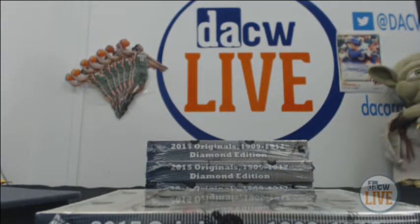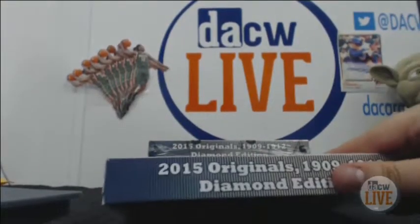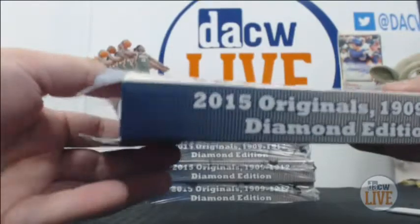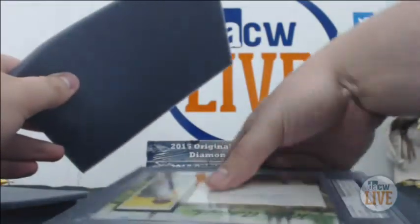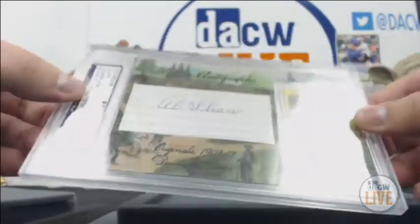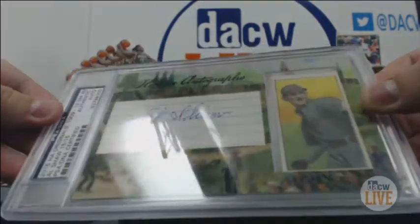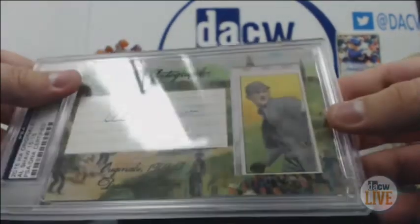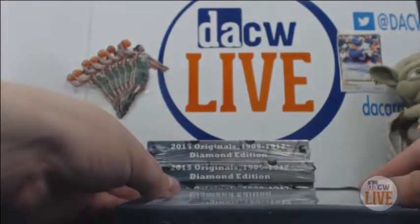Next one. We have Al Shaw, 15 of 15. The cut is on what looks like a lined piece of paper. He was with the Cardinals. I want to say that's a T206 — I'm not positive. I think the last one was a T208 — I should have brushed up on those. Let's take a look at what Al Shaw did.